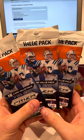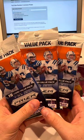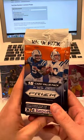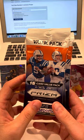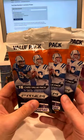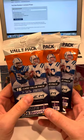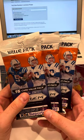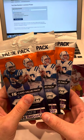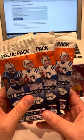Hey everyone, welcome back to BK Cards, where in today's video I will be opening three fat packs of the new Prism Football. I picked these up at Target for $15 each, so three of these will run you $45, which will be a little bit more than your Blaster Box, but less than the Mega Box. So hopefully we can pull something cool.